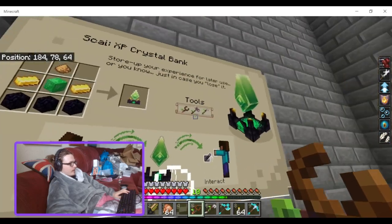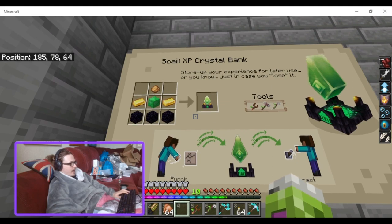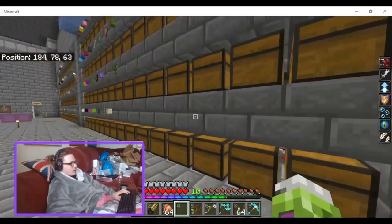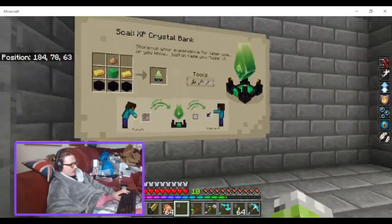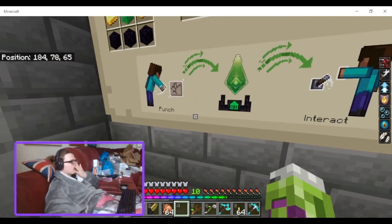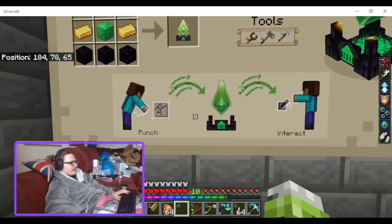XP Crystal Bank — store your experience for later use, or just in case you lose it. That's a valid point because in Minecraft, no matter how many levels you have, when you die you will always drop a maximum of seven levels. So this could definitely be useful for someone a bit later game who doesn't want to lose all their levels if they die.